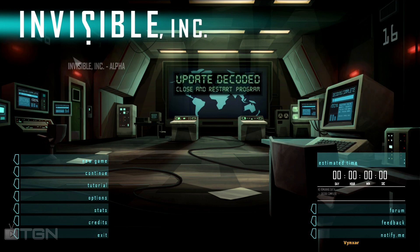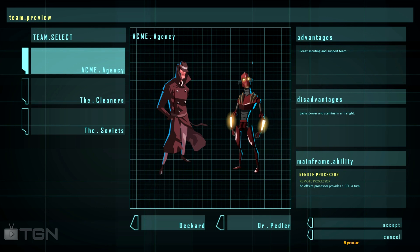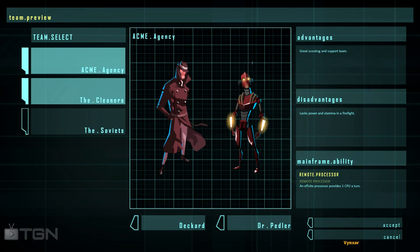And this one is pretty cool too, so let's check out what's new because there have been a few updates. So let's make a new game. We can now select through three teams: the ACME Agency, the Cleaner, and the Soviets.